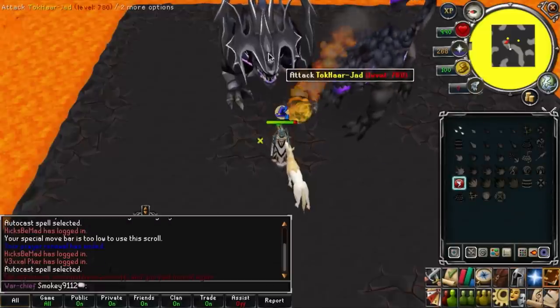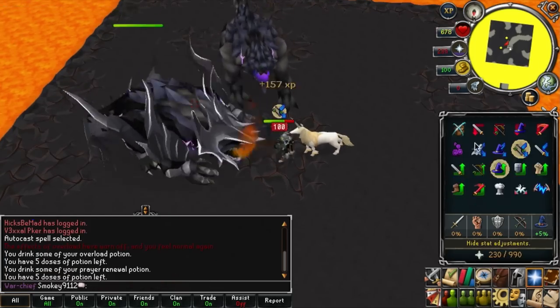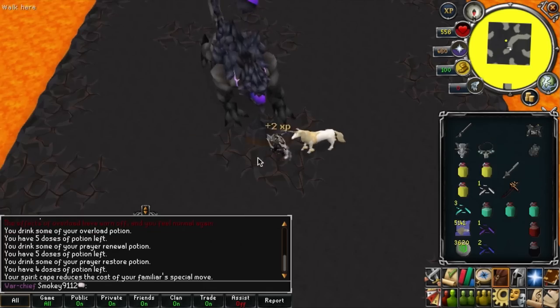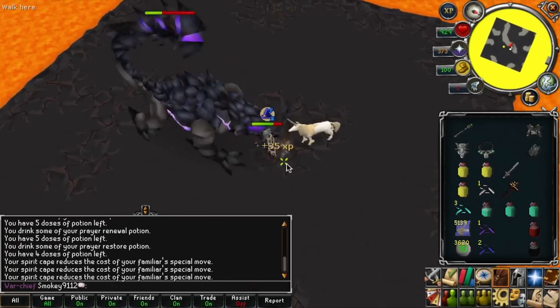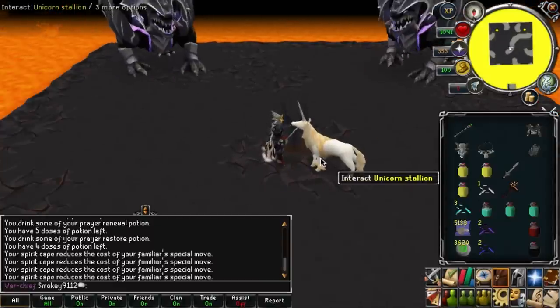From here, you can choose to range the level 400 mage, or you can move northeast so that you're only fighting Jad. Now if you brought range, I would suggest ranging the level 400 mage, but since I only brought a hybrid setup, I have to move one step northeast so that I'm only fighting Jad. And that sums it up for my guide on wave 35. Thank you for watching and have a nice day.